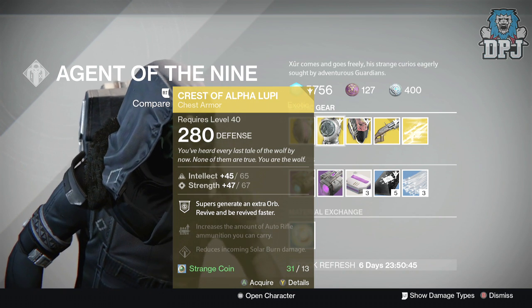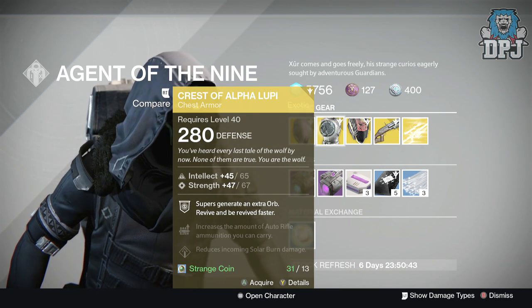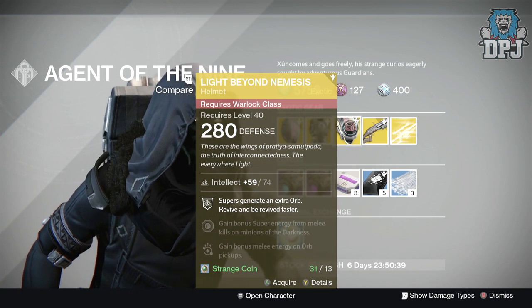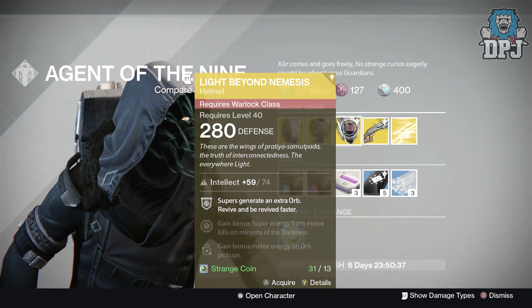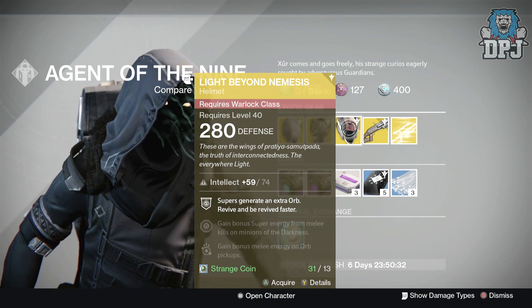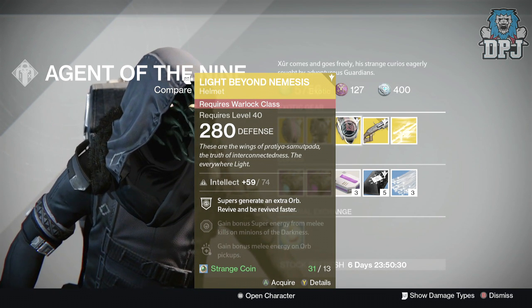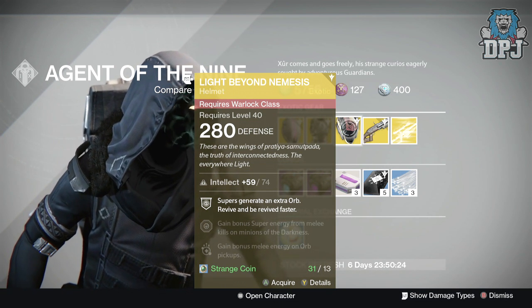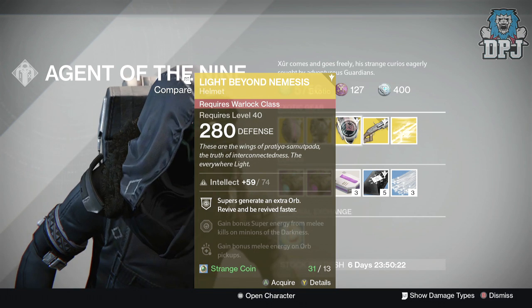For the Warlock we have the Light Beyond Nemesis helmet, also offering 280 defense and costing 13 Strange Coins, offering 74 Intellect. Mods are: Super generates an extra orb, revive and be revived faster, gain bonus Super energy from melee kills on minions of the Darkness, and gain bonus melee energy on orb pickups.